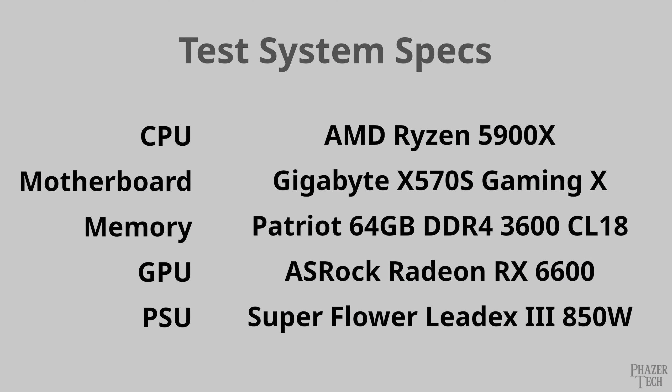Now let's quickly go over some details about the test system. All of the tests today were done on my custom-built PC with a Ryzen 5900X, a Gigabyte X570S Gaming X motherboard, 64GB of DDR4-3600 CL18 RAM, and a Radeon RX 6600. I do also have an RTX 3060 in another system, but I won't be testing that.